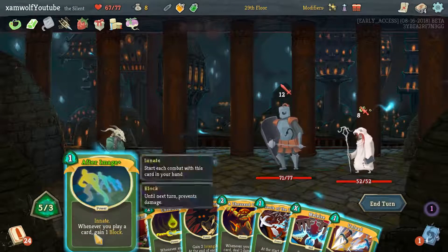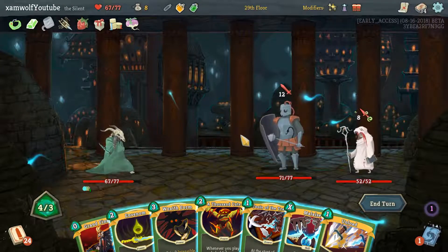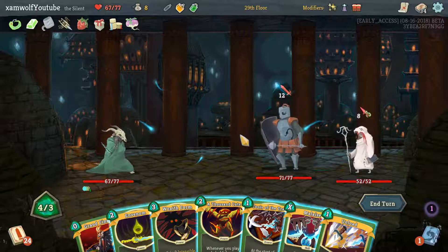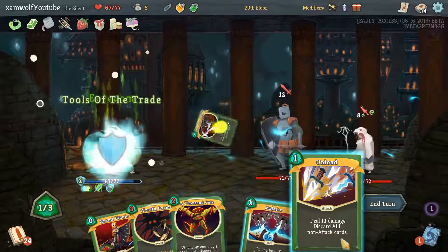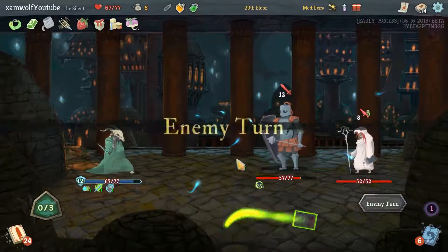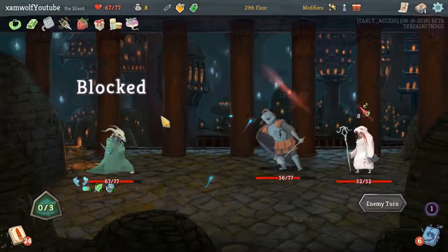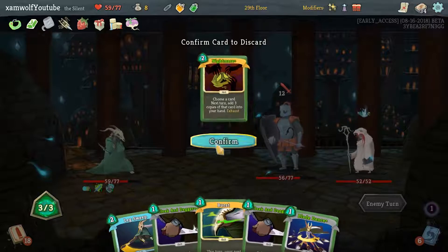We should have probably played the Afterimage earlier. Envenom. Unload, Tools of the Trade. The Unload will give us a lot of block — I don't think it's enough block. Yeah, we take 8 — it's unfortunate, but this one will not give us bonus points for Perfecting, so it's fine.